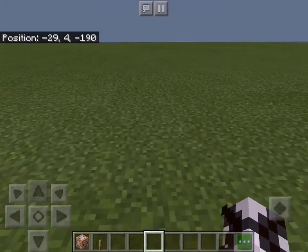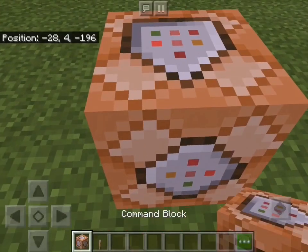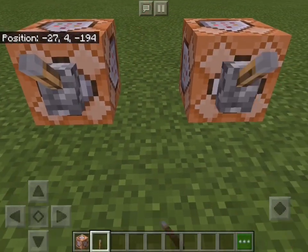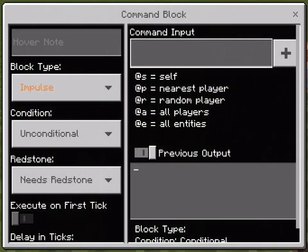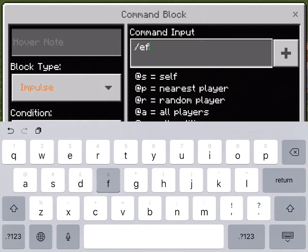I'm going to show you something really cool that I found out. If you have two command blocks with levers on both of them and type slash effect @p health_boost, then 999999 seconds, then 255.